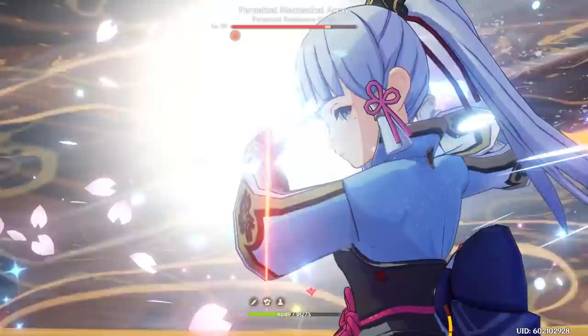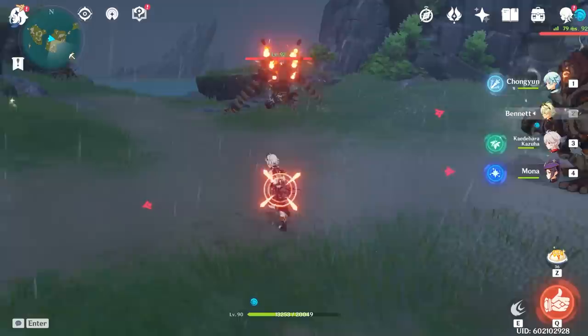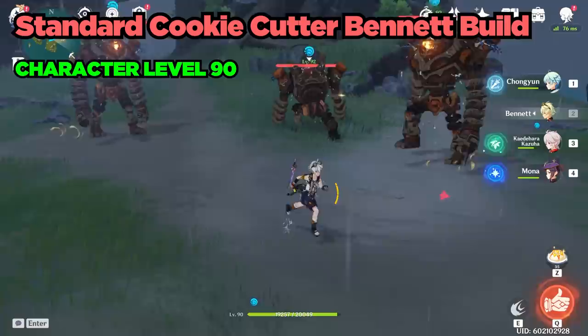I'll be analyzing the standard cookie cutter build for Bennett from a fully built perspective. But don't worry — he's still the pyro archon even for free-to-plays that did not get lucky with a Constellation 5 Bennett and an Aquila Favonia. And besides, many free-to-plays have gotten a Constellation 5 Bennett with the Aquila Favonia by now. Anyway, let's fully understand Bennett's kit.